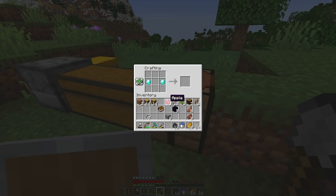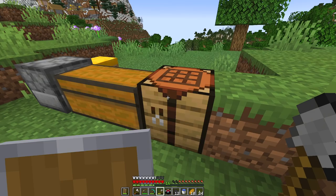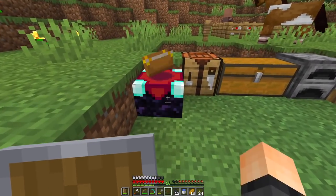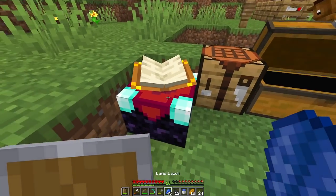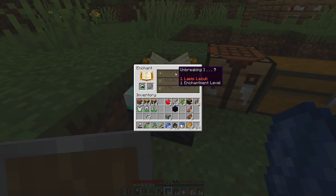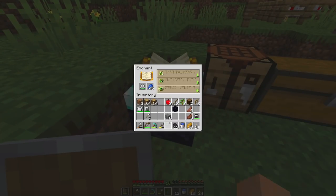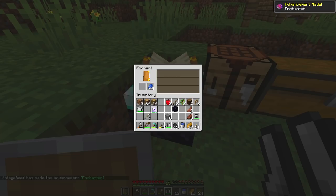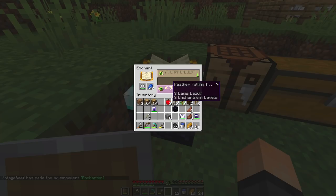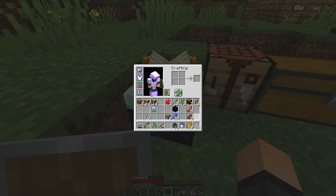Here we go — enchanting table! Oh baby, this is gonna take a load off my chest if we can enchant all this armor with unbreaking and fire protection. Okay, that's already a bad start — blast protection, projectile protection, are you kidding me? Protection 1, that's what I want. Feather Falling actually would not be a bad investment for me either.